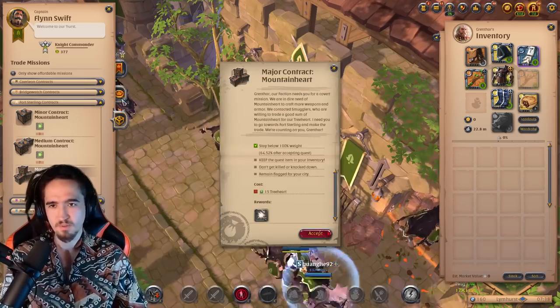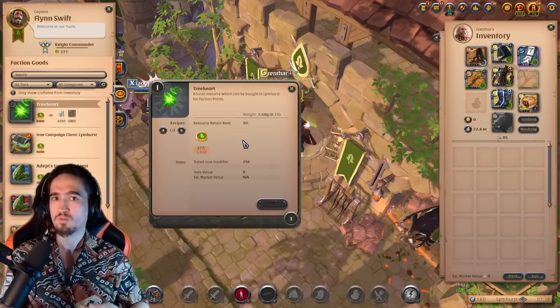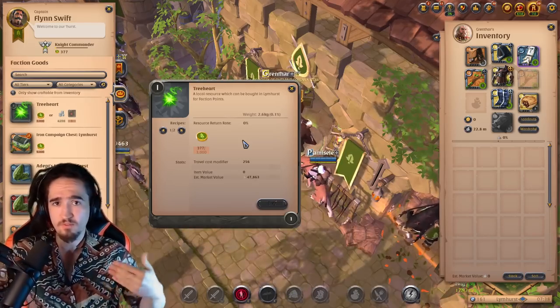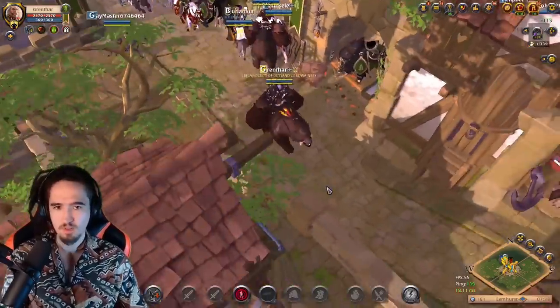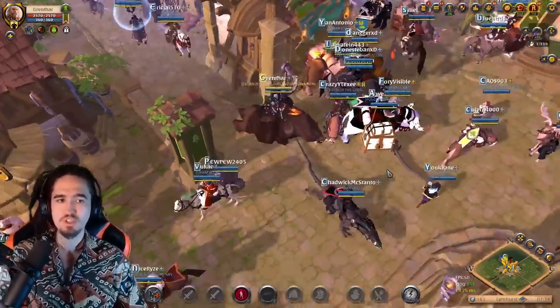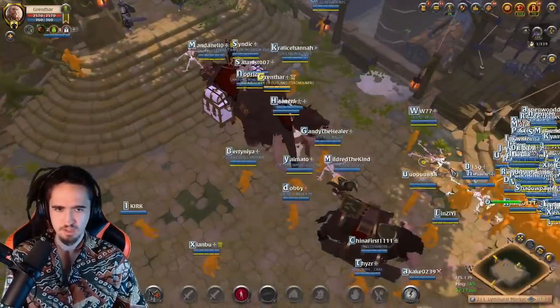How do you get those hearts? Multiple ways. First, you can buy them with faction points — just flag up and do faction-related content. Or if you'd rather jump straight in and have some silver to invest, you can just buy them off the market. Those hearts sell for around 50k each.